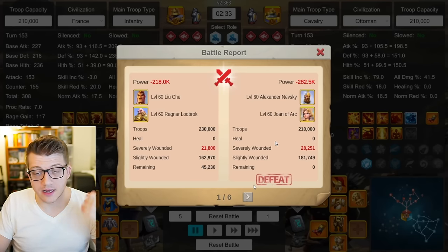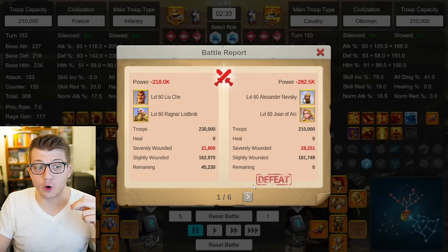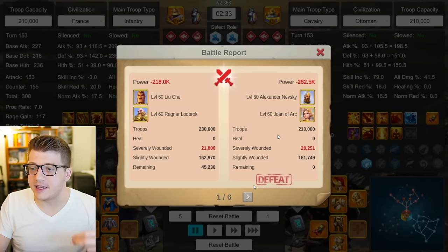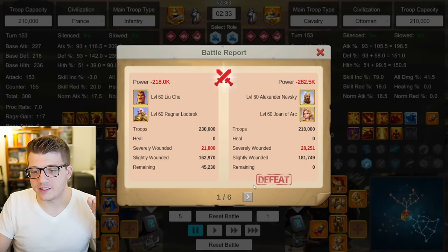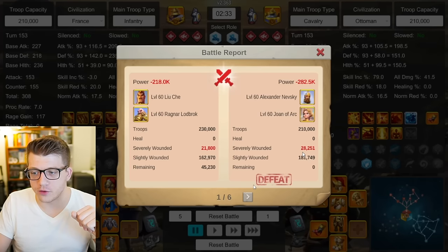The first commander pair I wanted to test against was Nevsky Joan — kind of the tried and true open field pair. This is a duel, which isn't exactly what Nevsky Joan is best at, since Nevsky gets a more powerful debuff when multiple troops surround the enemy, and Joan of Arc has a double AOE whose value won't be reflected here. The first battle report shows 21.8k severe wounds for Liuche and 28.2k for Nevsky Joan, with 45k remaining for Liuche Ragnar — Nevsky Joan loses.